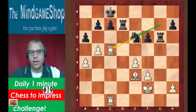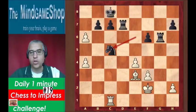Can you find why it was a bad move? White played b takes a6, and you cannot take that rook because of a7 — that pawn will queen, so that doesn't work.